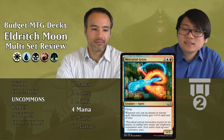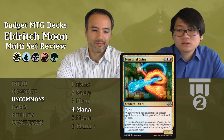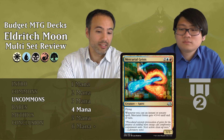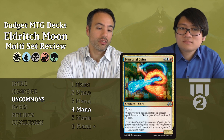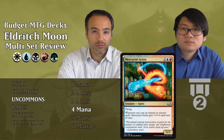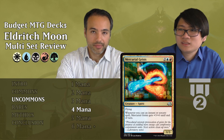Mercurial Geist costs two blue and one red — a spirit, a 1-3 with flying. Whenever you cast an instant or sorcery spell, Mercurial Geist gets plus three, plus zero until end of turn. Four mana for a 1-3 flyer is decent since it blocks well, but with instant or sorcery spells it becomes a 4-3 or even 7-3. It has a pretty decent body and you can use a removal spell at instant speed during combat to blow people out in multiple ways. Tier 2 — if you're in blue and red, just play it. Very strong.